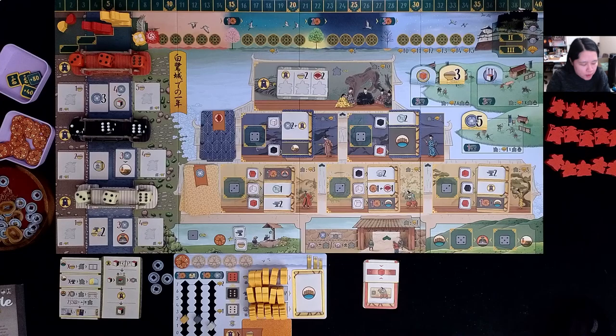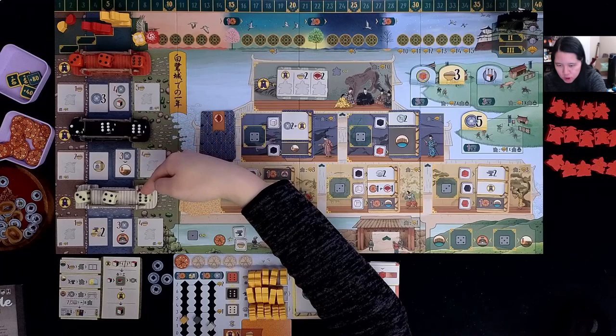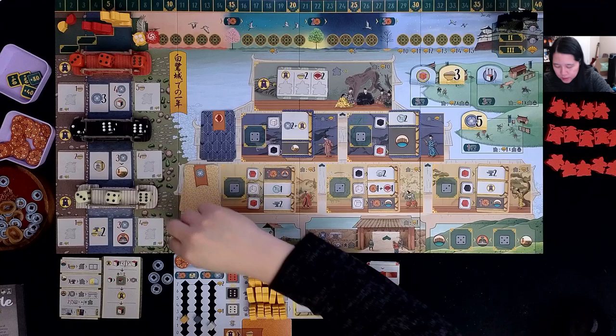The goal of this game is to get as many victory points as you can. I am playing the official solo mode within The White Castle, although there's also a very popular solo variant that many people have suggested I try. I've already rolled the dice — you roll them and put them on the colored bridges. It's optional to put them on the constructed bridges, but I did.